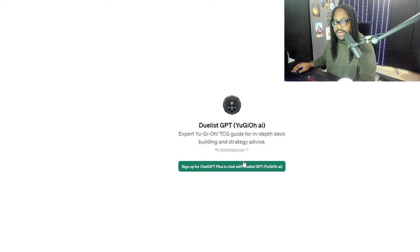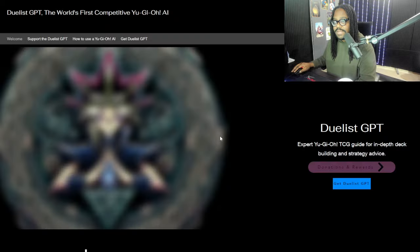If you're taking a look right here under the description of Duelist GPT, there's a link to a website. This link will take you directly to my website, which is the landing page for DuelistGPT.com. I'm going to be unleashing new features into the GPT and will keep it up to date with the most relevant content. As the GPT model gets even stronger, I will continue to build on this model and make it better.